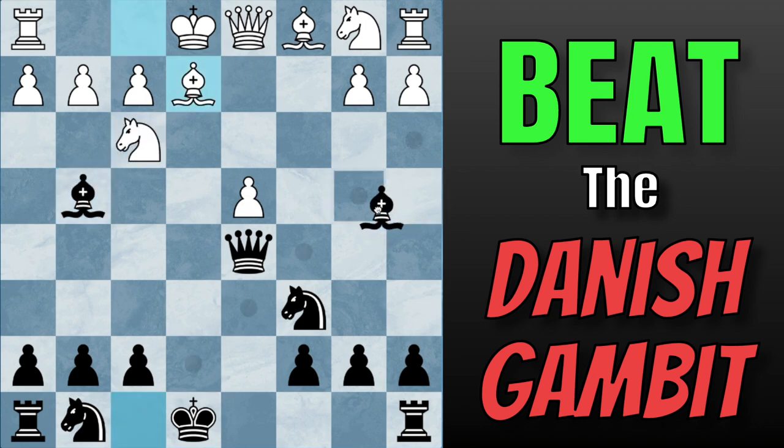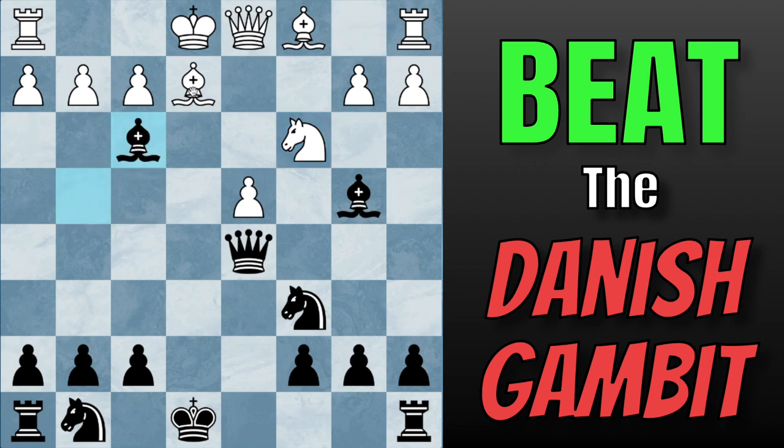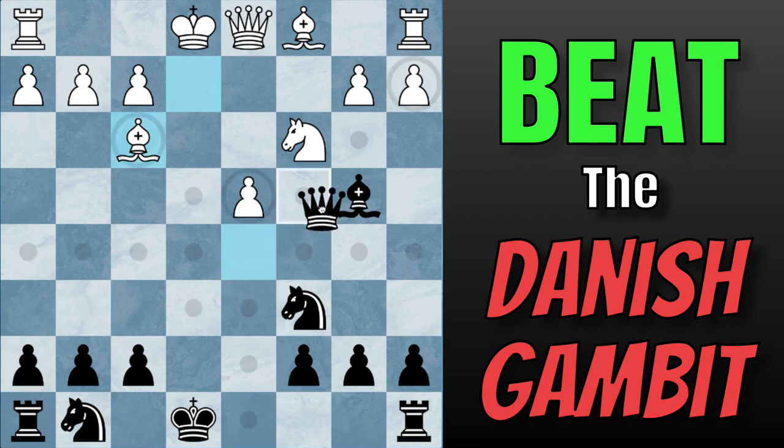The idea here is that in this position, we will play Bishop to B4 check. Not too crazy so far — checking the King, White will play Knight to C3, but here is where it gets crazy. We will take on F3, White will take back, and now we play the very odd move, Queen to C4.